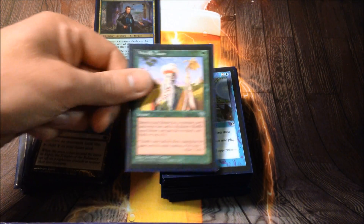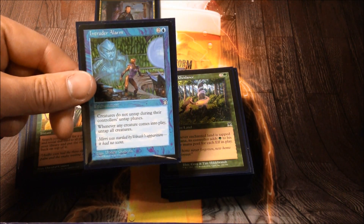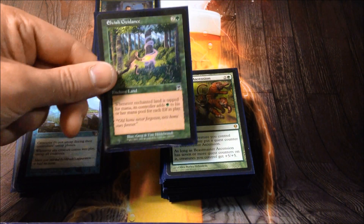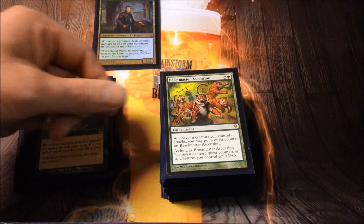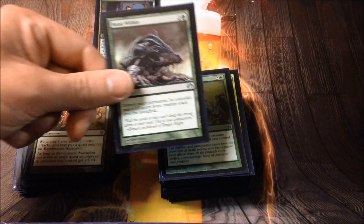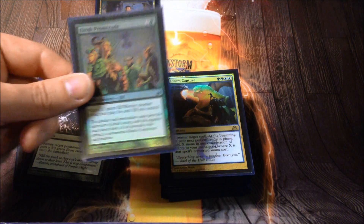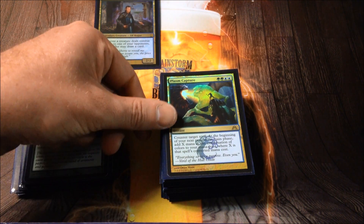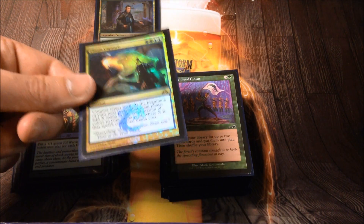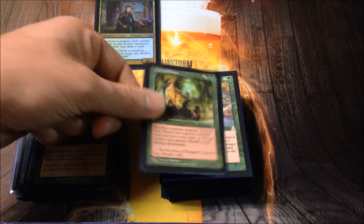Worldly Tutor — anytime you can search up that one combo piece or just the creature you need, it's really nice. Intruder Alarm lets you really combo off and also keeps some decks from being able to untap and attack — you can just wait if they're stuck. Elvish Guidance is essentially Priest of Titania on a land, counting all elves in play, not just yours. Beastmaster Ascension combos with a card I'll talk about in a moment — when you get seven counters, all your creatures get plus five plus five. Beast Within is some of the best green removal. Elvish Promenade is in here because it's shiny and usually makes four-plus elves for four mana. Plasm Capture is like Mana Drain but you get to make the mana whatever color you want.